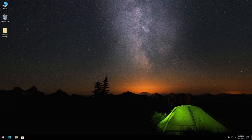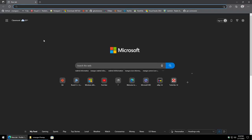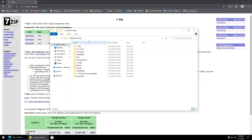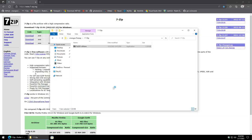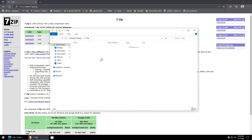We're going to go right down the line installing those prerequisite software packages. I went ahead and pre-downloaded them all, but I will show the websites as well for each one before we install so you know exactly what you need. Starting with 7-zip — just Google search it, select the 64-bit version. It's a simple, fast install.